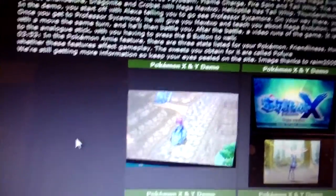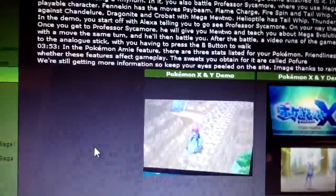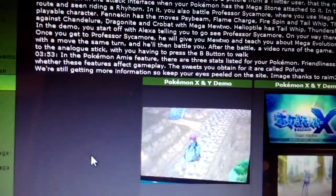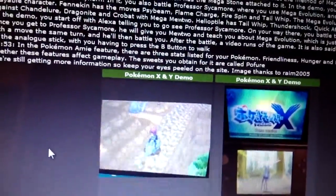You can ride a Rhyhorn, and you can also battle Professor Sycamore in the demo and battle other characters. Fennekin has the moves Psybeam, Flame Charge, Fire Spin, and Tail Whip, so it's probably gonna evolve into a Fire Psychic type.